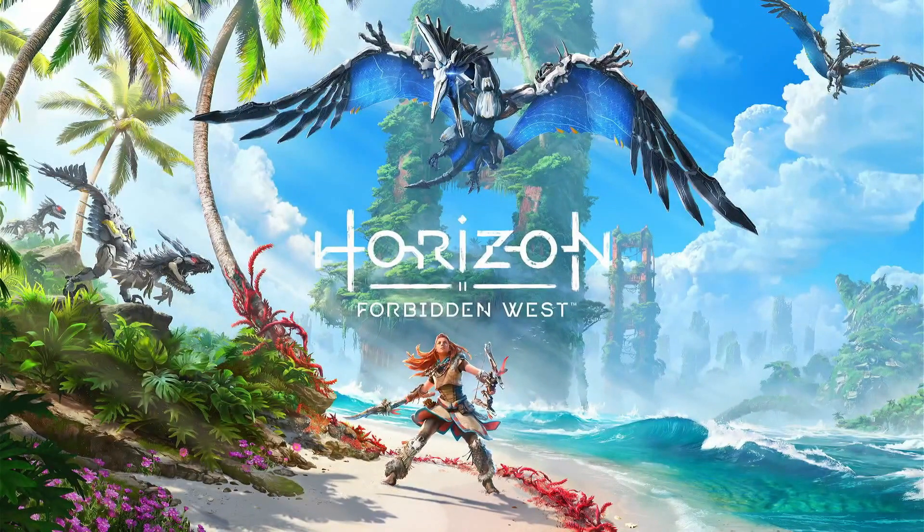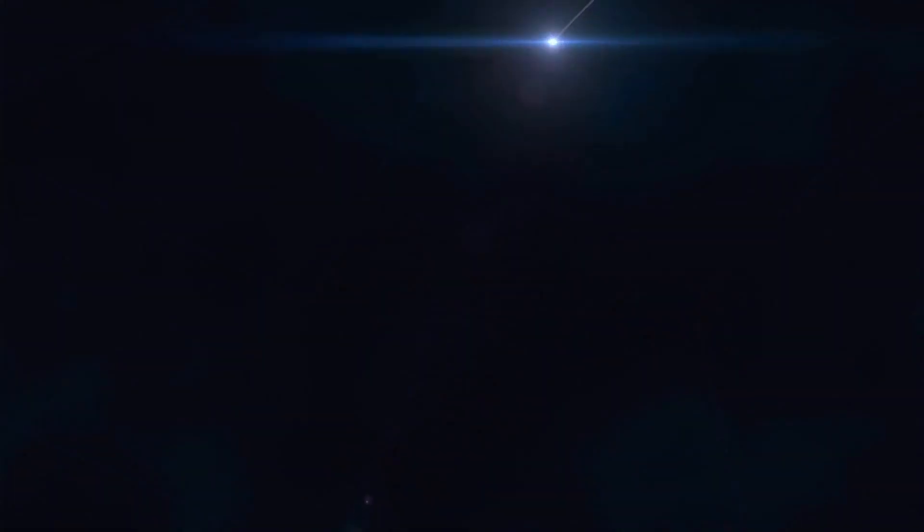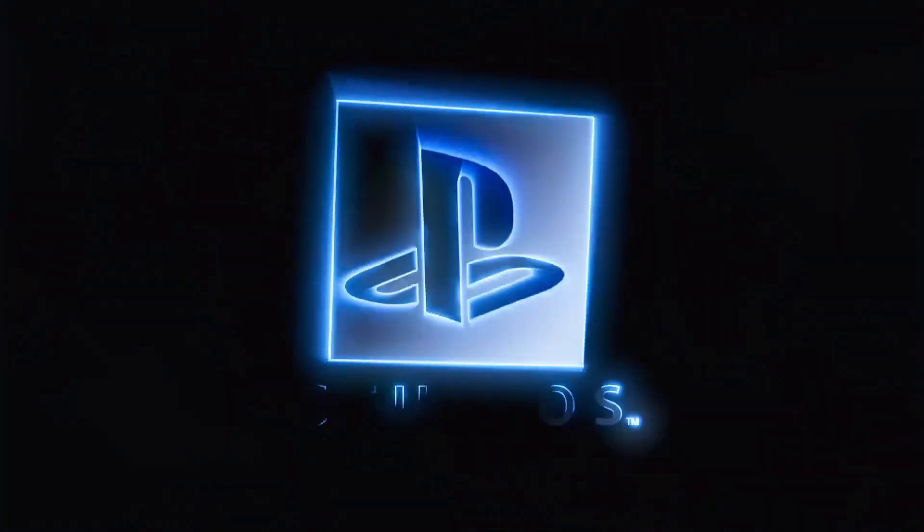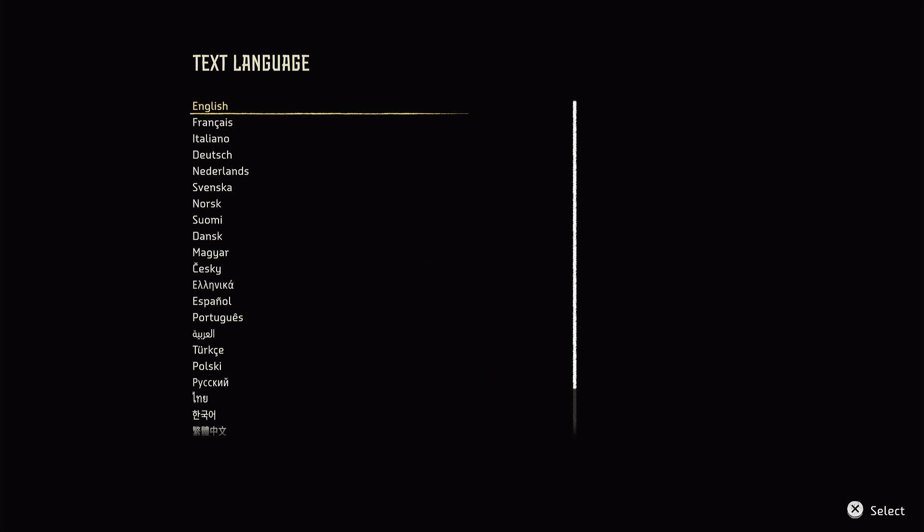There's 100%. Let's go ahead and launch the game and see if we can get it to load up. So far so good — there's our splash screen. Seems to be loading. Everything is coming up good. We have our language options here — we'll go ahead and select English, and subtitles, English.